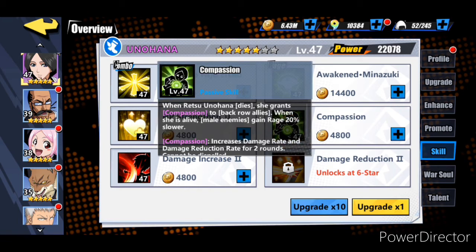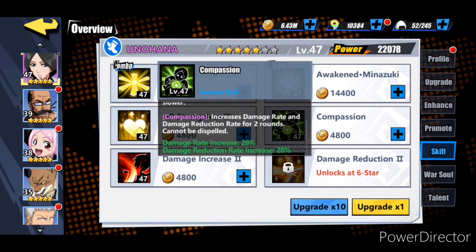Her passive is Compassion, which is going to grant the back row a major buff. When she's alive, male enemies - which is the majority of characters right now - their rage is going to gain twenty percent slower. Compassion increases damage rate and damage reduction rate for two rounds. I have her at level forty-seven and the damage rate increases by twenty-eight percent, damage reduction rate is increased by twenty-eight percent - that's an insane buff for her dying. That's why I have Kyoraku, Mayuri, and Komamura on the back row because they're going to be the heavy hitters on the team.